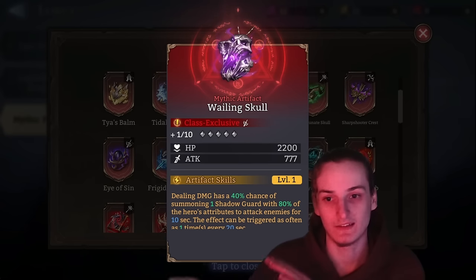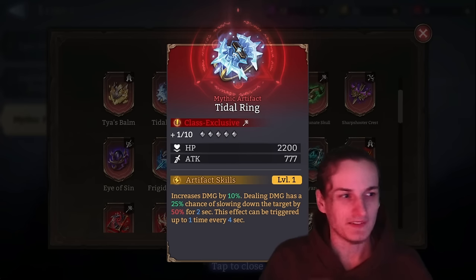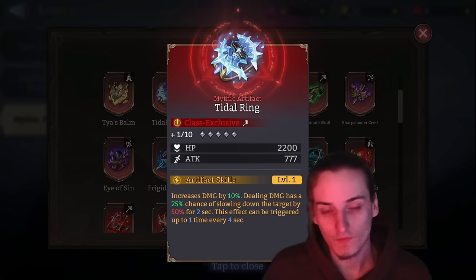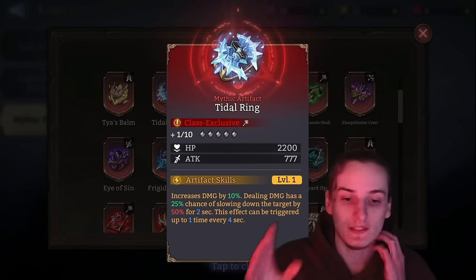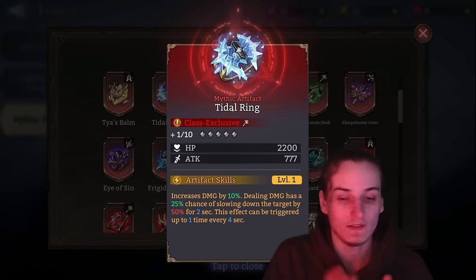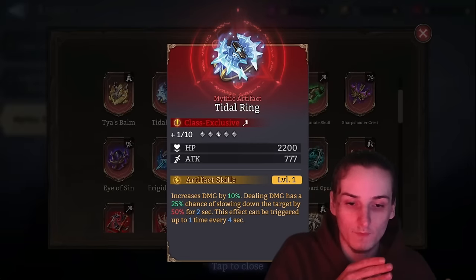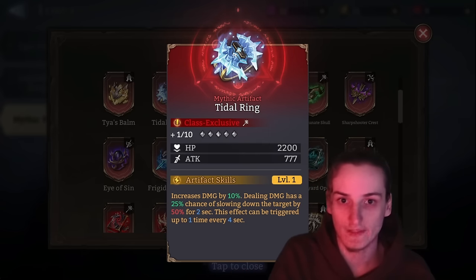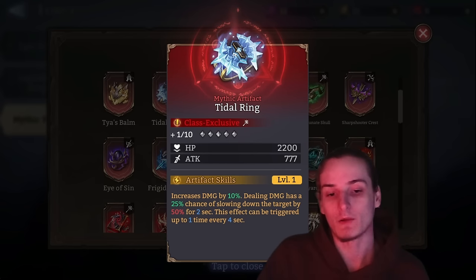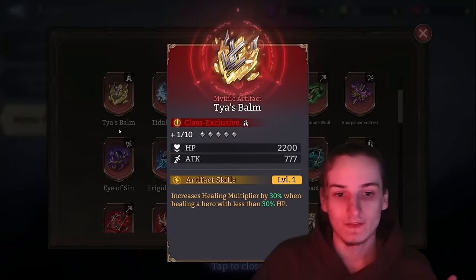Title Ring is one of the most useless artifacts ever — the only reason to run it is on Shamir, who is also one of the most useless characters. You can sell it. The biggest problems: it only increases damage by 10% — basically nothing compared to Unfortunate Skull — and gives a 25% chance to apply a 50% slow, but only once every four seconds. A lot of people run it on Mary, but Mary already slows with her basic attack, so don't run Title Ring on Mary.